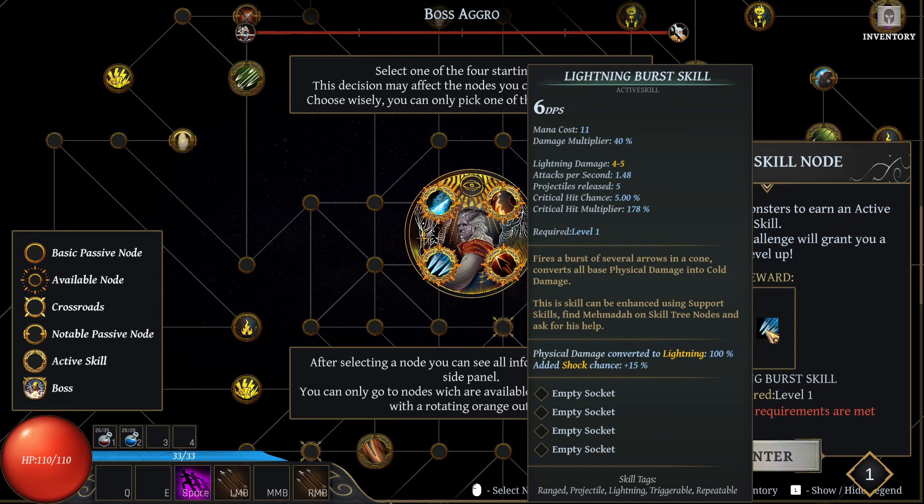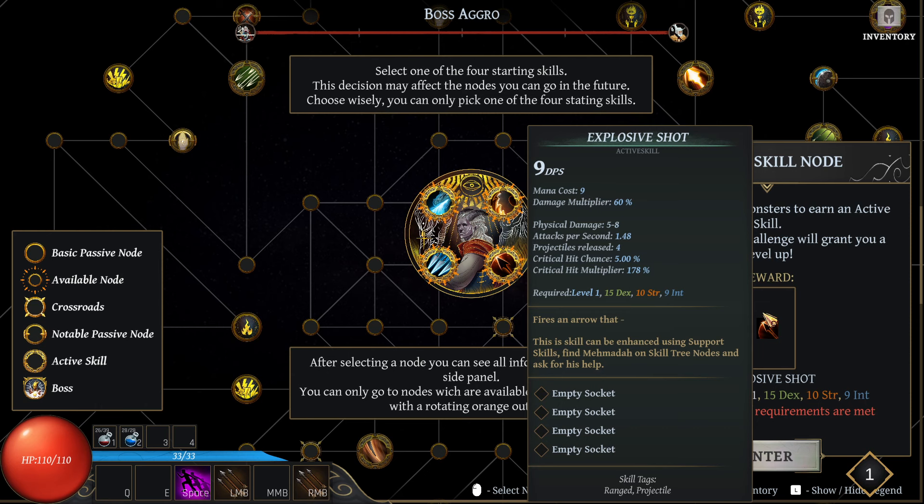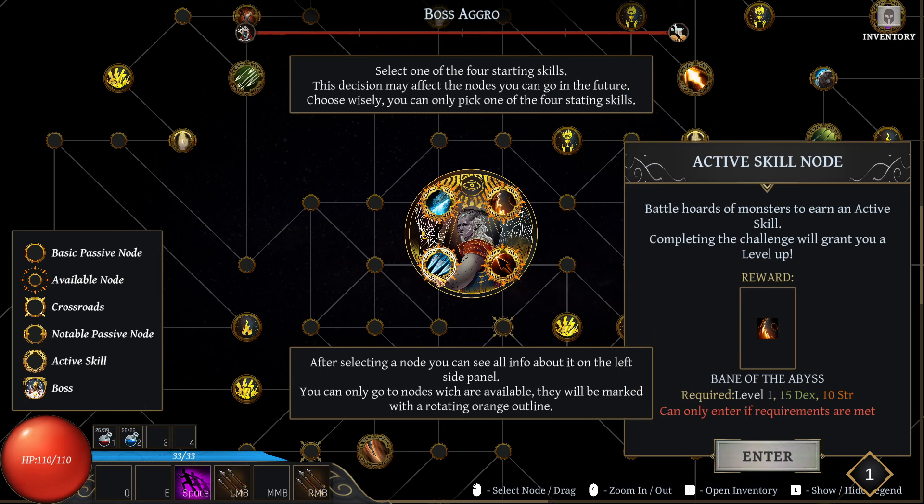We have Lightning Burst — bursts several arrows in a cone, converts all base physical damage into cold. Wait, is it converted to lightning or to cold? I don't get it. Probably that's a typo. Adds the shock chance. We have Explosive Shot. And we have Bane of the Abyss — a single big blade that creates a vortex at the aim position, dealing damage over time. I'm gonna go Lightning Strike.